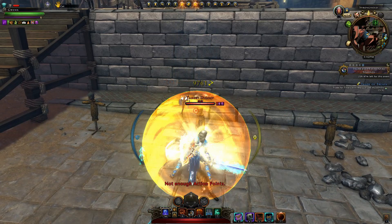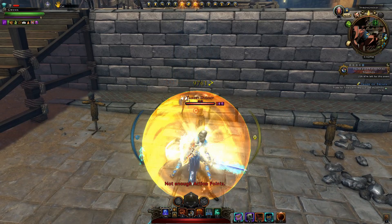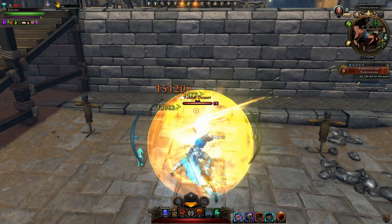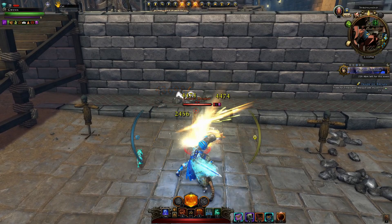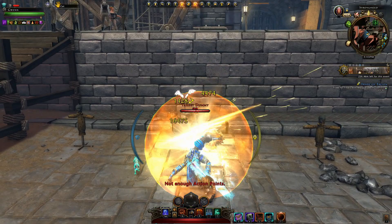Then cast that daily power again, and keep in mind the bubble will disappear sooner than the actual effect — you can see the effect icon up on the top left. When that runs out, use Absolution, and when you get your daily power back you can cast it again. Of course it depends on the fight timing and when you actually need that added survivability.